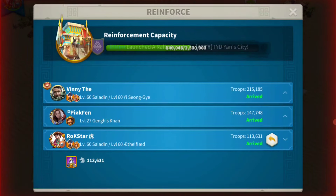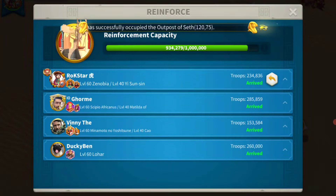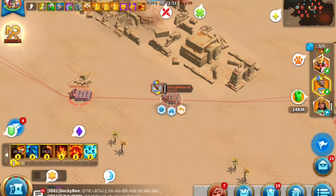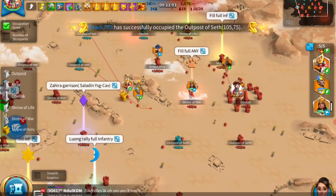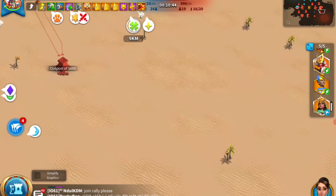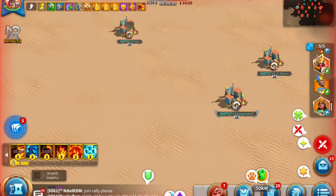Ideally you shouldn't be healing in Ark of Osiris — save your speed-ups for actual KvK. When you start running low on troops, you can gather resources from caravans because that also gives you points. I try to start with five fighting marches, and when I'm down to four, I'll fight with four and use the fifth march to start gathering from resource points or caravans.